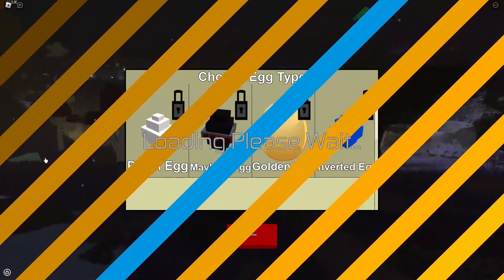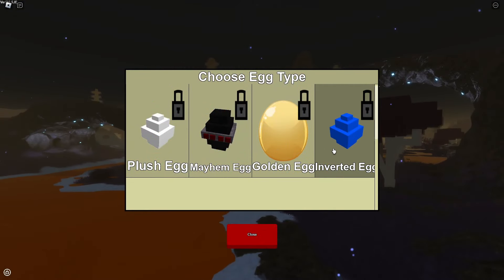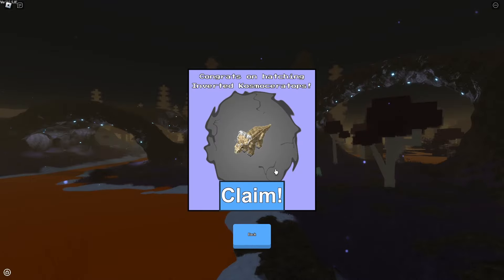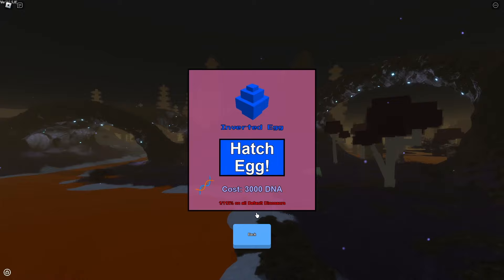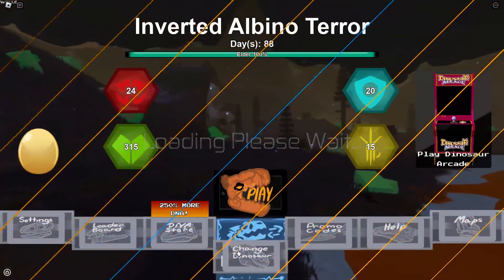You see this little symbol right here — this is where you get eggs. I'm sure a lot of you know this, but some of you might not have known that there's a new egg called Inverted Eggs. You press this, you hatch — boom — hatching Inverted Cosmoceratops! That cost me 3,000 DNA, which hurt a little bit.